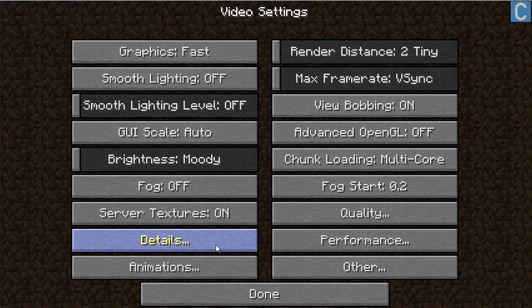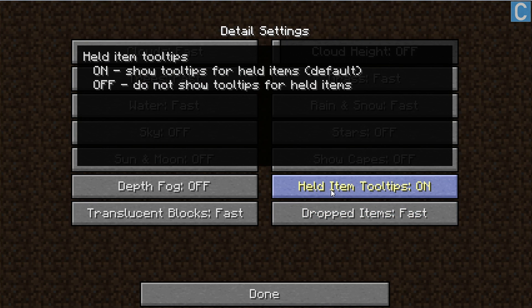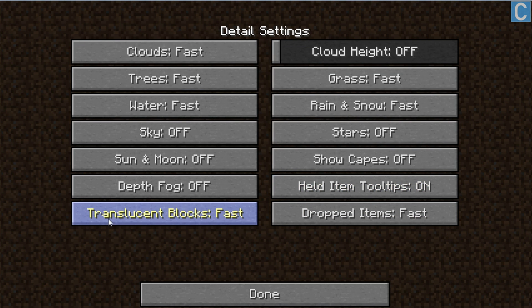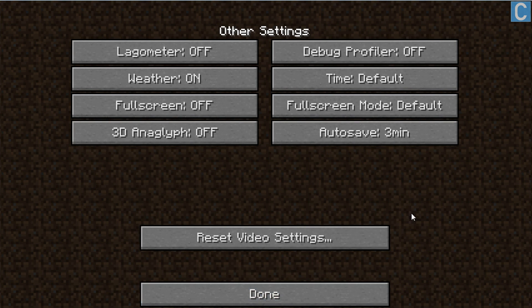Next, go down to Details. Basically, it's either Fast or Off on this page. Clouds, Trees, Water, Grass, Rain, and Snow are all Fast. Sky, Stars, Sun, Moon, Snow Caves, and Depth of Fog are all Off. Held Item Tooltips is up to you — I leave that on. Translucent Blocks and Dropped Items both set to Fast. On to Animations — this one's easy. Go to the bottom and click All Off. Click Done, and then go to Other.